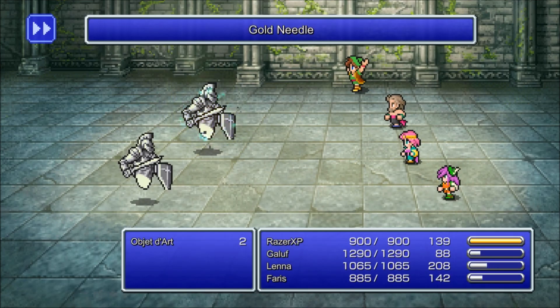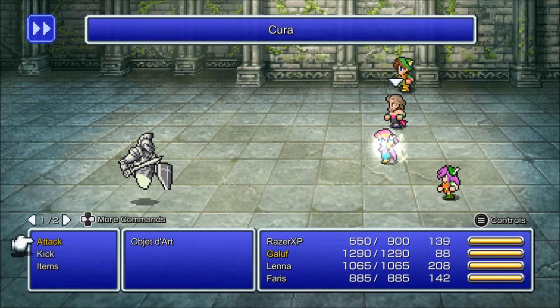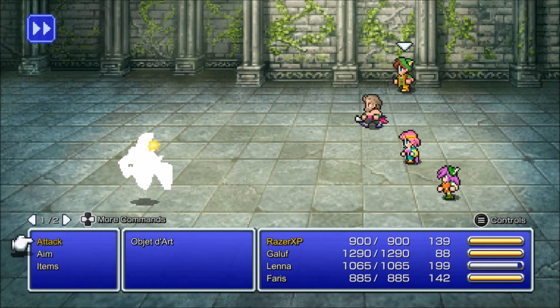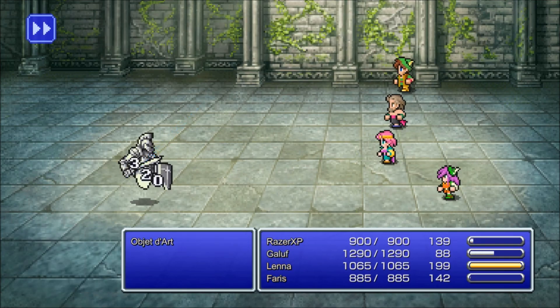You can use a gold needle on them, by the way - yeah they die. I was about to say, shouldn't they die from that? Yeah, this is one of those weird enemies where you can kill them instantly with a gold needle, which is very strange. Also you can use Level 5 Death on them as well, and Level 5 Death will instantly kill them.